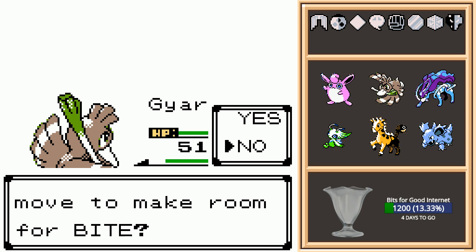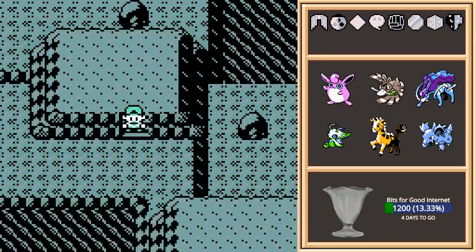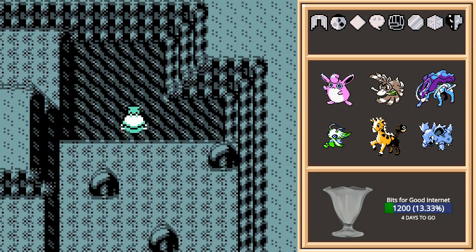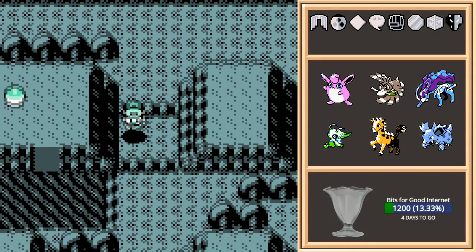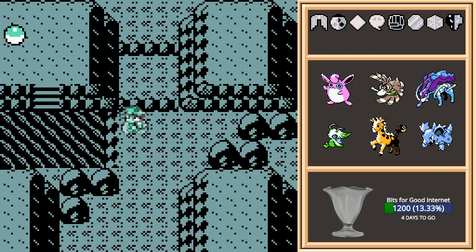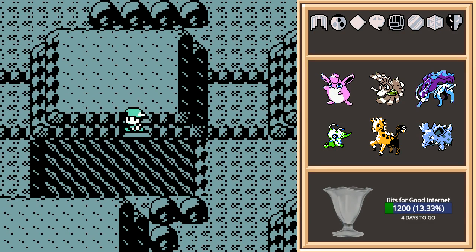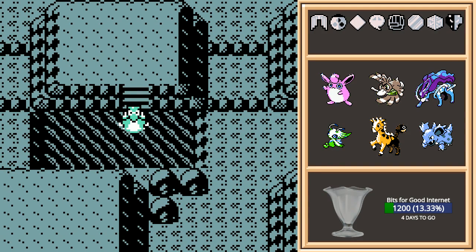As fun as it would be to bite my opponents, I need to look at the moveset — there's nothing I want to replace. Speaking of paralysis, it's nice that society has items that can instantly cure it. And there's a Max Potion here. Maddie says attract is less about being appealing and more about using pheromones to get the biological part rather than just looking good.